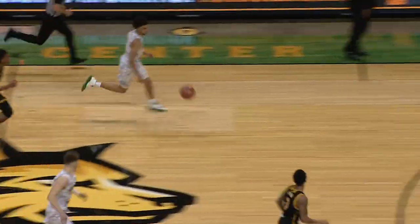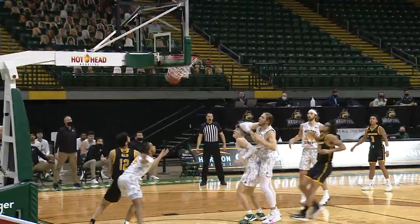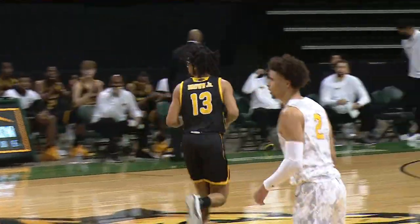Ball loose and stolen by Tanner Holden. Holden, two on two — Huber, expect to hold it with a left hand, lays it in. Going inside to a double team at the elbow, into the paint to Brown. Gets some contact and puts it in with a right hand.